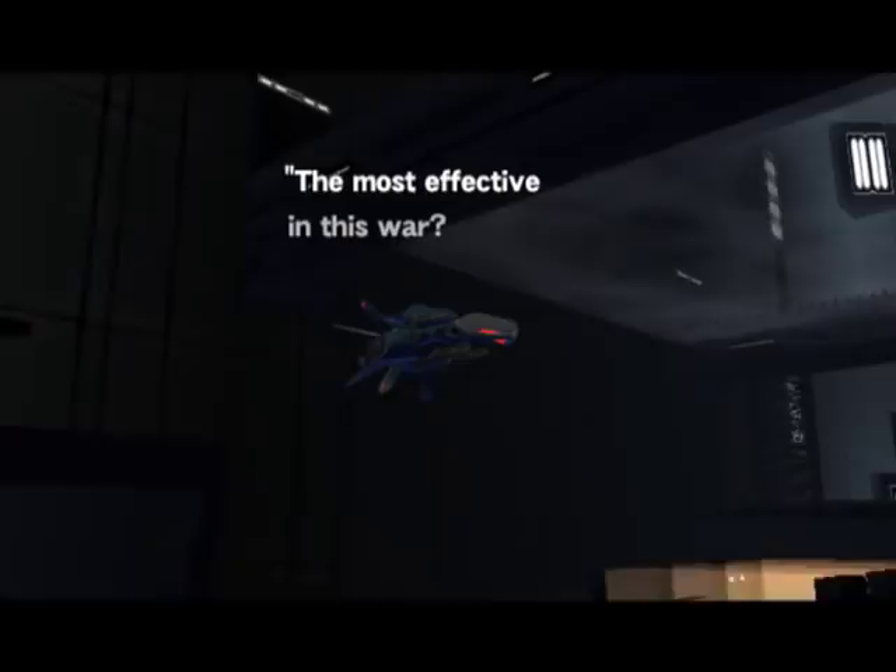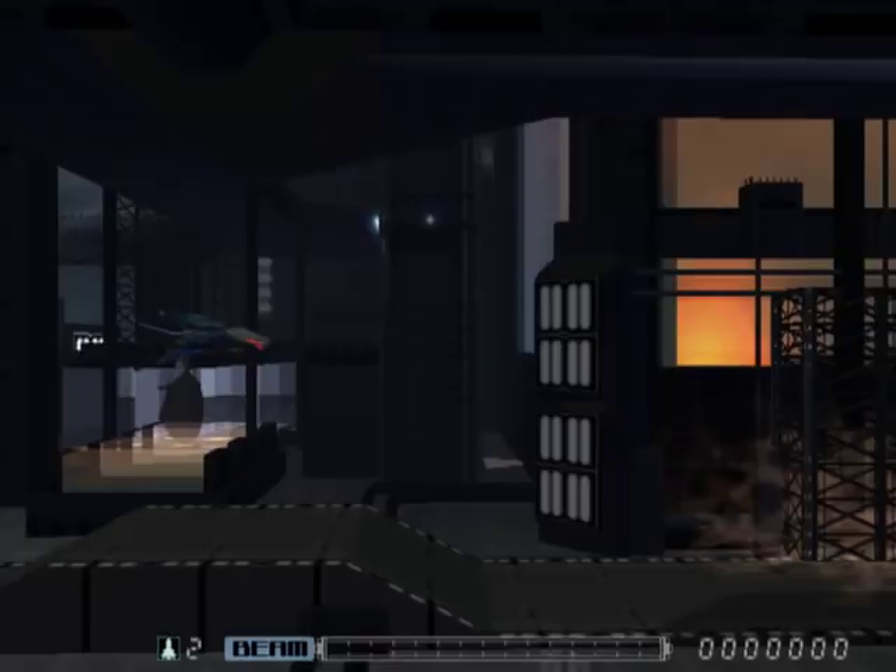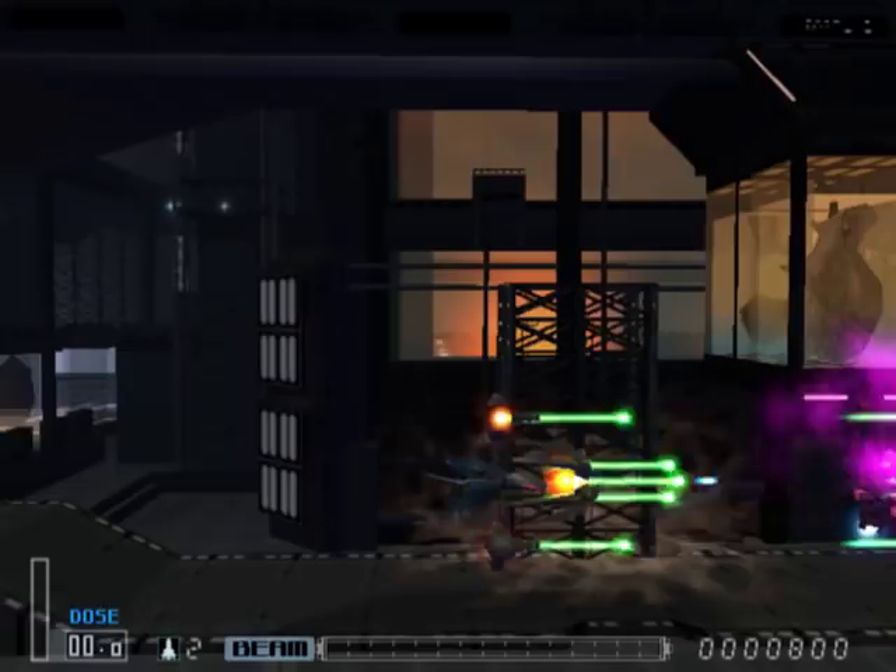The most effective in this war? The Baido have it, and they control it. This is Quattro V, and you are watching stage 4 of R-Type Final with the ship Leo number 2.